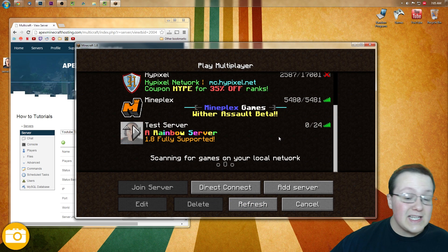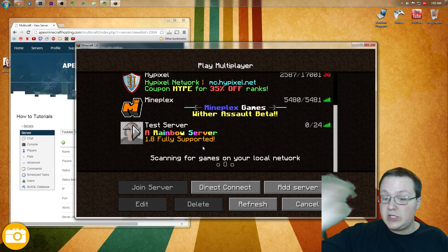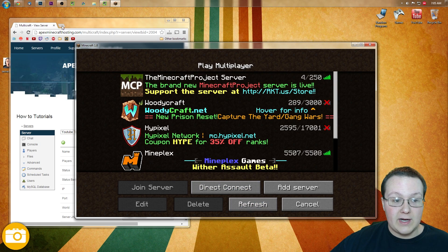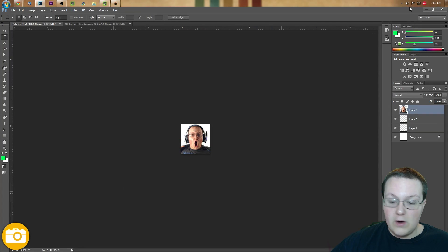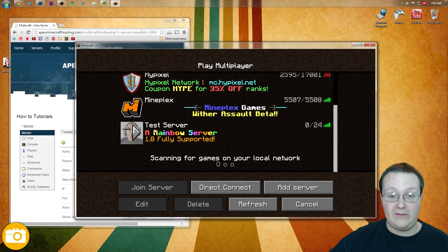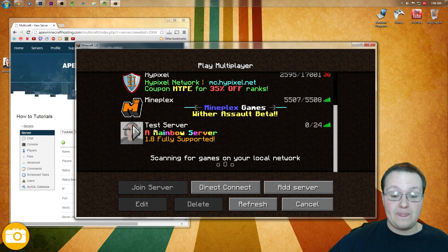It's actually a rainbow server, but as I said it'll work with vanilla and everything, I promise. Same exact method no matter what kind of server you have — whether it's Bukkit, rainbow, doesn't matter. This will work. As you can see, there it is — the server icon we just created in Photoshop. That is how you can add a server icon to your Minecraft server, whether it's 1.8 or any version. This works for every version and every kind of server.